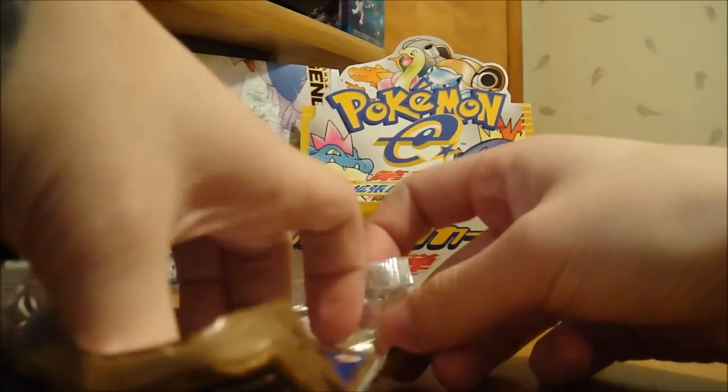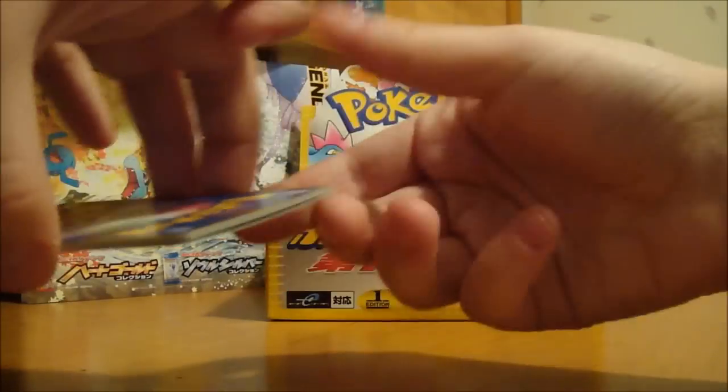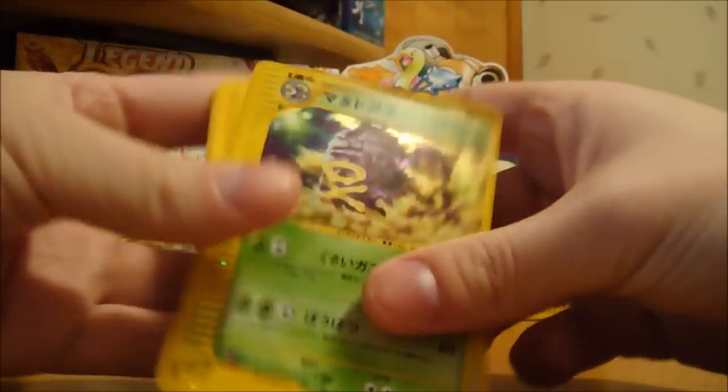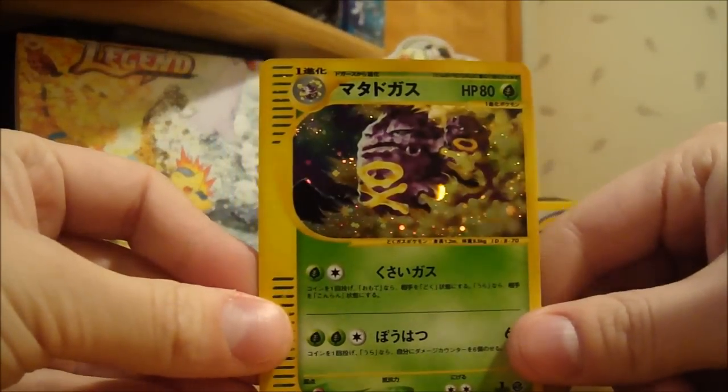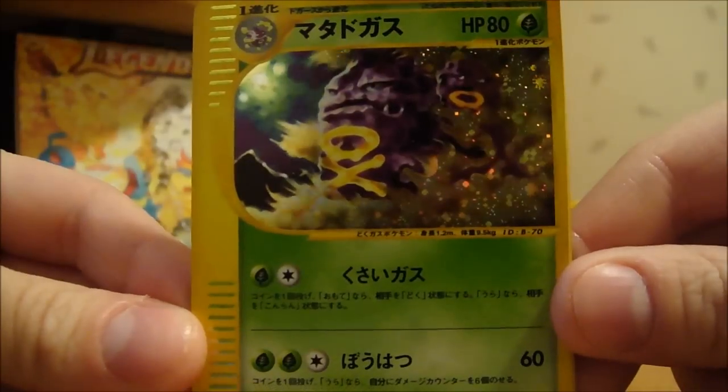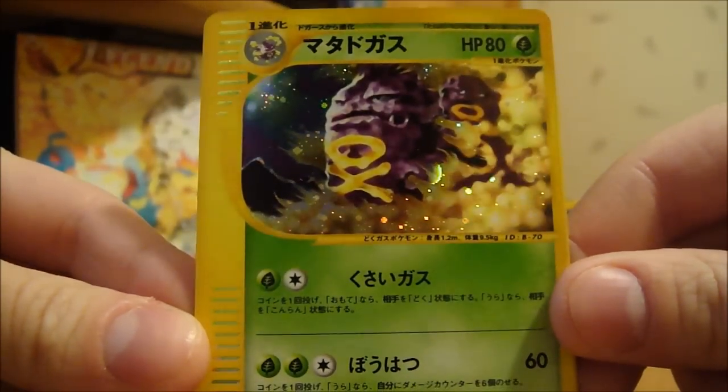I know I only get 5 cards per pack out of this. Alright, so the first card is going to be the rare or holo — that's really nice looking. So here we have a Weezing. Nice.